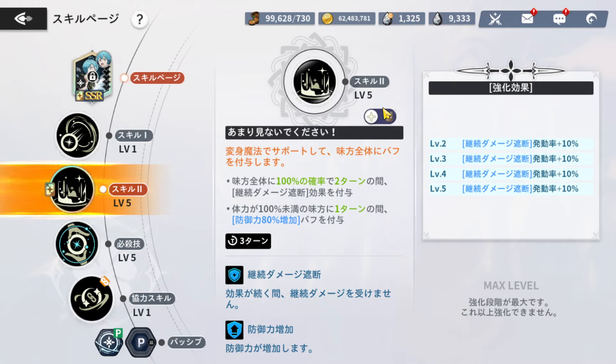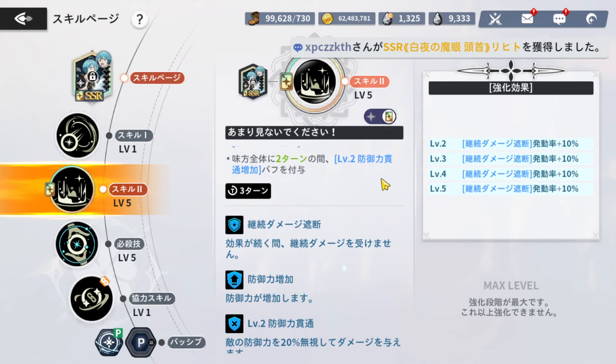If you max it out, it grants an 80% increased defense buff to all allies whose health is less than 100% for one turn. And if you have this skill page, it grants defense penetration level 2 buff to all allies for two turns — that's pretty good.